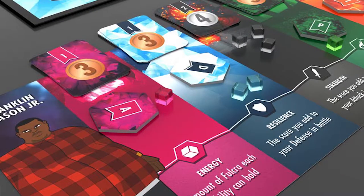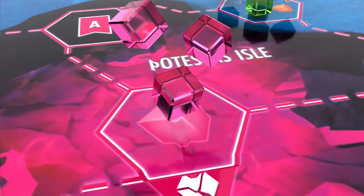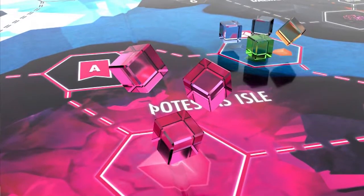Planet Fulcrum is a mysterious and strange world found at the epicenter of our universe, and it calls upon champions to meet and battle for control. Will you become the champion of Planet Fulcrum? Find out in this game that plays one to four players. It takes roughly about an hour to an hour and a half, and it's for ages 13 and up.